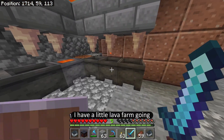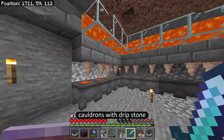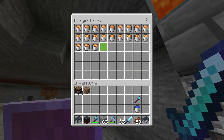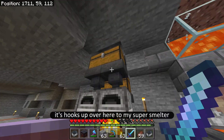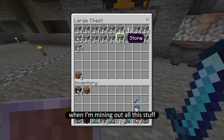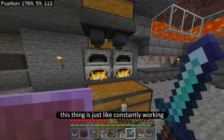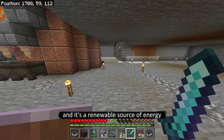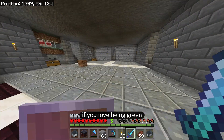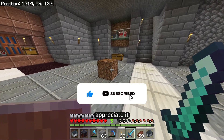Over here I have a little lava farm going — about 13 or so cauldrons with dripstone. It hooks up over here to my super smelter, so when I'm mining out all this stuff and I want my cobblestone smelted into stone, this thing is just constantly working. It's a renewable source of energy — stay green! If you love being green, you know what you've got to do: hit that like button and hit that subscribe button, I would really appreciate it.